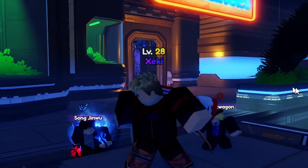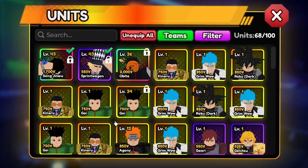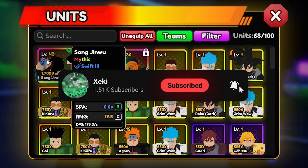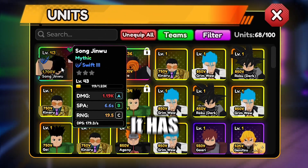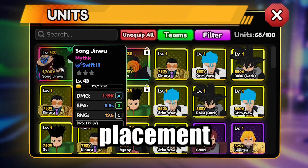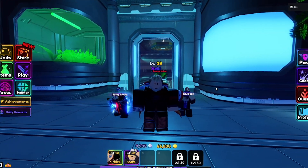First step: you guys want to actually have two units. If you're grinding for Sung Jin-Woo evo, you're gonna have Sung Jin-Woo, so have him at a decent level. Mine is level 43. I recommend he has to have at least 800-plus damage on placement, and Speed Wagon as well, before you do this. Of course, we're doing a macro.